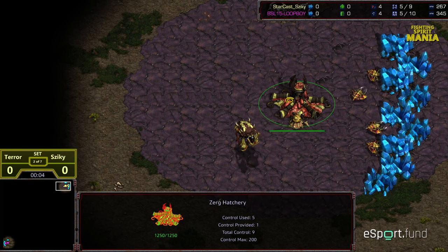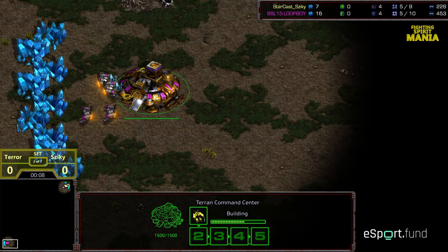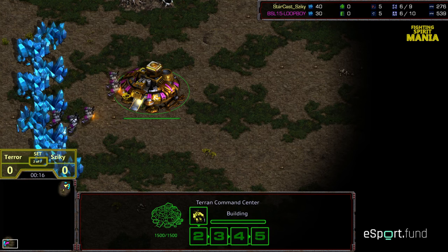Another commentary done by Digg. In the upper right hand corner we have Zeke starting as the yellow Zerg, and in the bottom left hand corner we have Terra starting as the pink Terran. This is Fighting Spirit and Fighting Spirit Mania set 2, with Terra taking set 1. He is just so brutally strong in his TVZ.